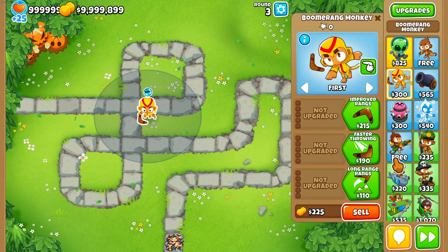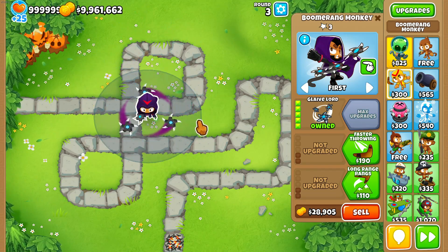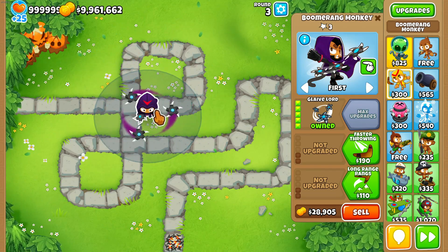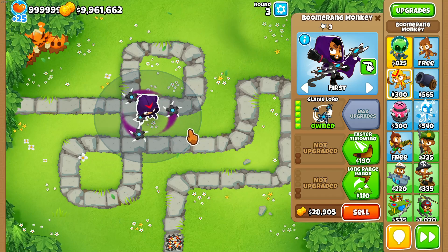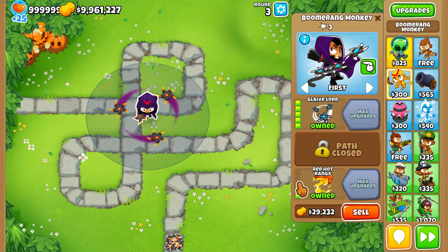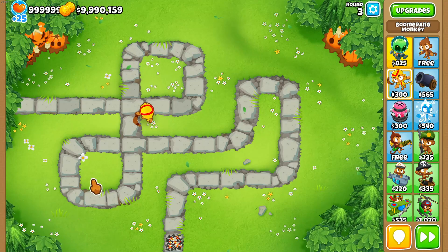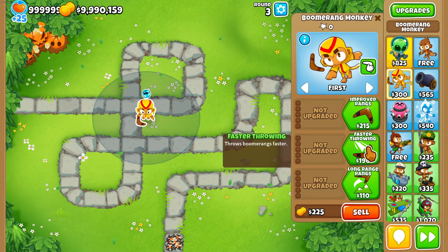Both the top and middle paths are later capable of popping camo. The top path needs the Glaive Lord upgrade so he can pop camo with his aura — not with direct attacks on the balloons, just with his aura. Also, the second upgrade on the bottom path allows him to pop lead, so with the 5-0-2 constellation he can pop everything in the game theoretically.